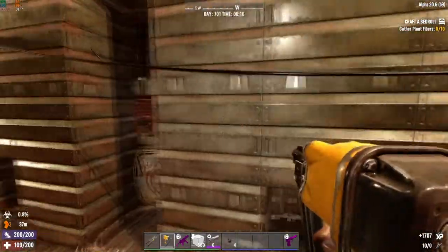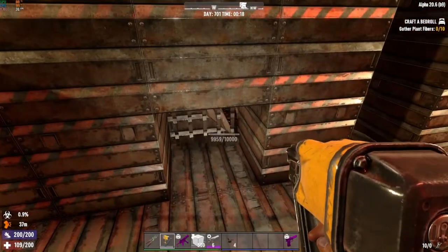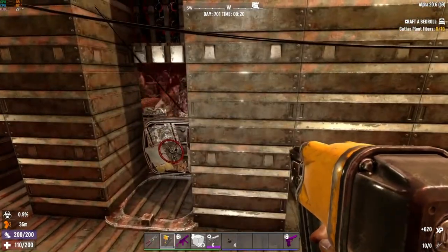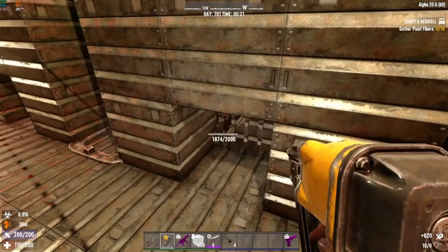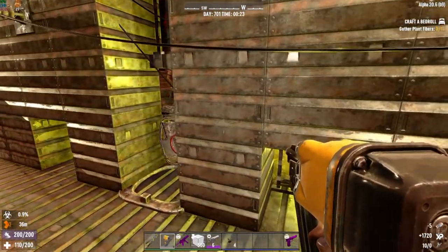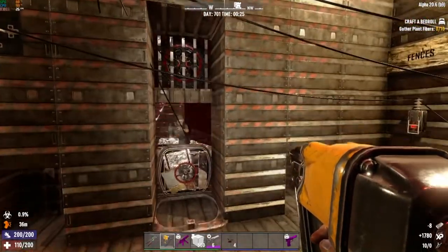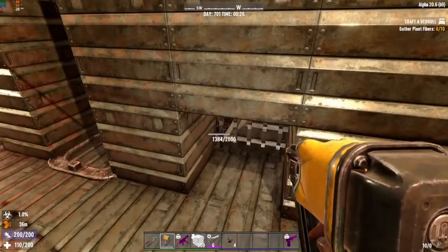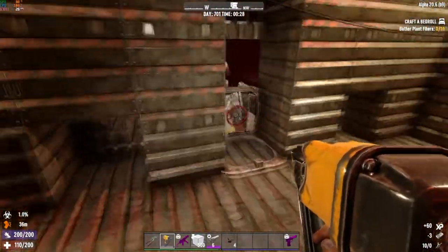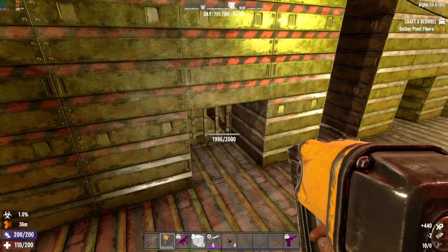Switching back to blades only — turning the other traps off to let zombies come through. A cop blew up but our traps are still intact. As long as you build the blade traps high enough off the ground, cops falling and exploding below won't destroy them. The higher the better — never build them on the ground. We still have a blade trap running.